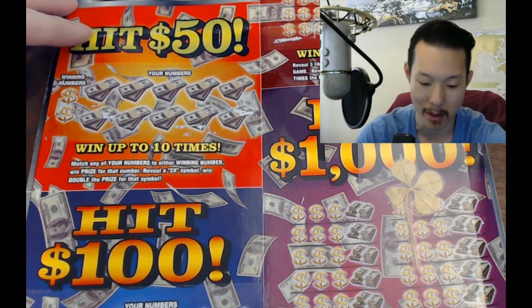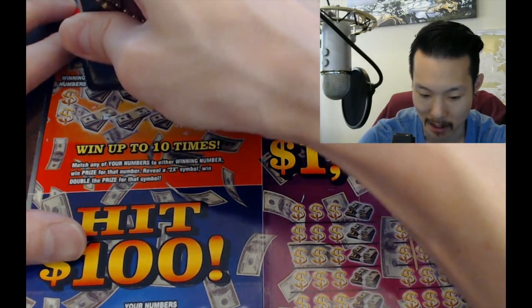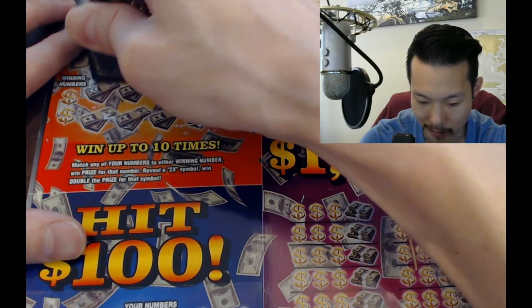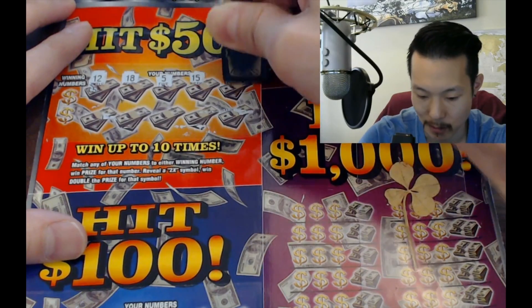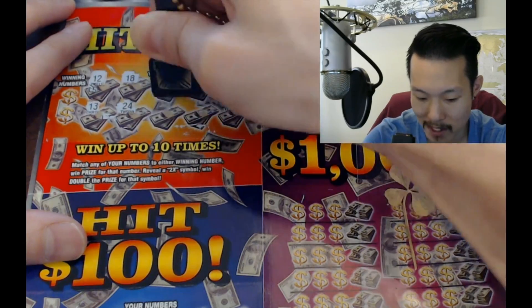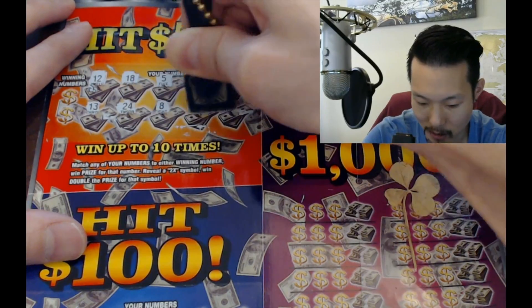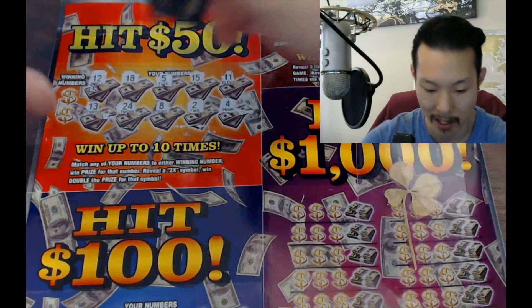Okay, first game: match any of your numbers to the winning numbers, win the prize shown for that number. Reveal a 2x symbol, win double the prize shown. So we're going to symbol hunt here — just look for the 2x symbol. If we don't get the 2x symbol we'll go ahead and scratch the numbers and see if we can win something. We have one ticket, just a single ticket, to hopefully get a nice win.